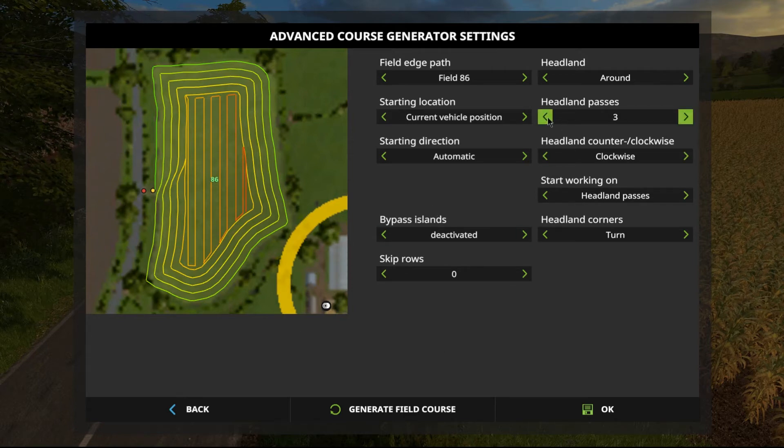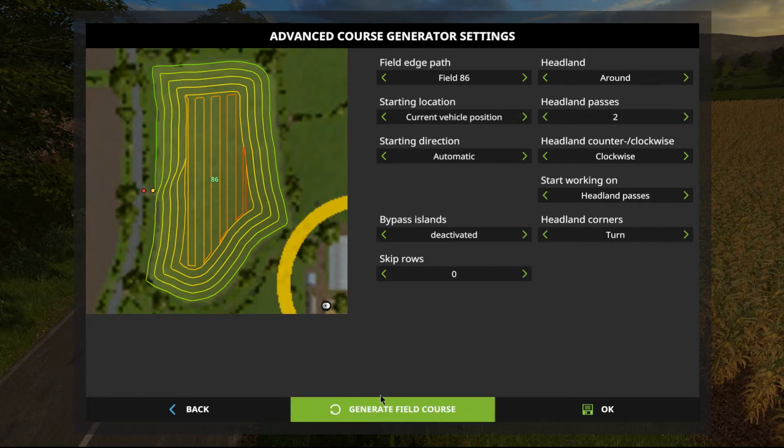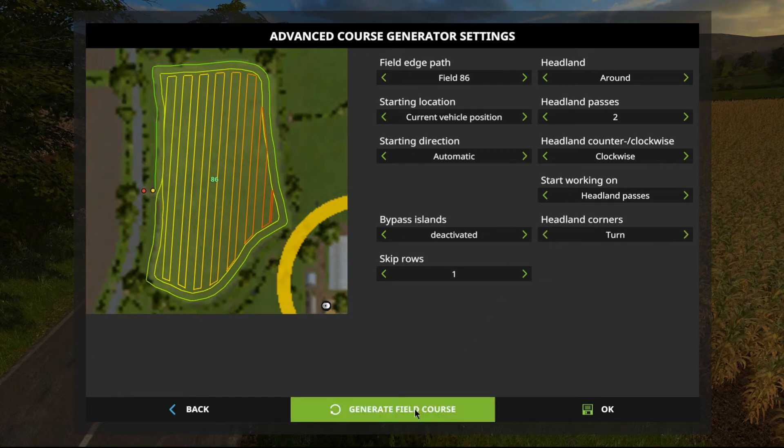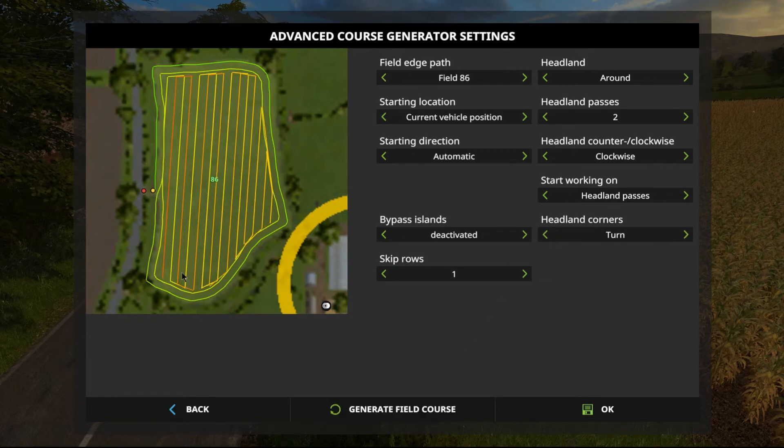If I bring this back to two headlands and we start talking about skip rows — we'll generate that. There we go. So we're going to do the two headlands, and then do a nice north-south run. Now if I go skip rows of one and generate this field course — what you can see is it does an extra set of runs. It'll do its headland, and then as it's doing its north-south runs, it skips a row each time, and then comes back and does those other rows on the way back. So effectively it's still covering all the field, but it's not going right next to the adjacent run every time.